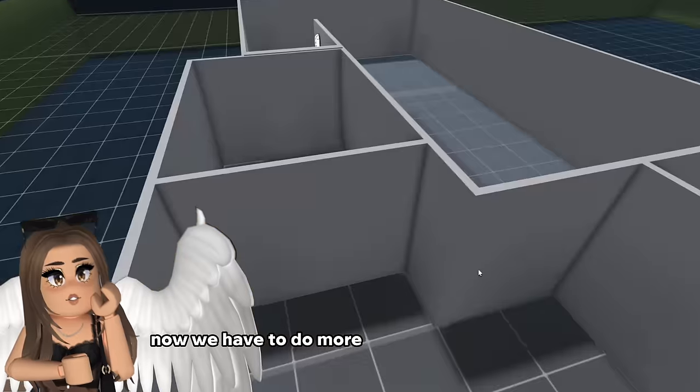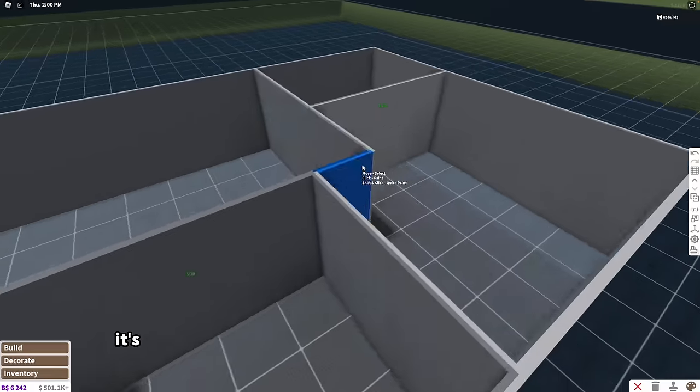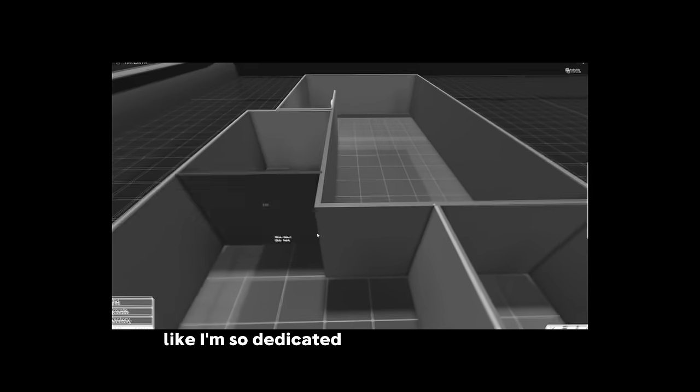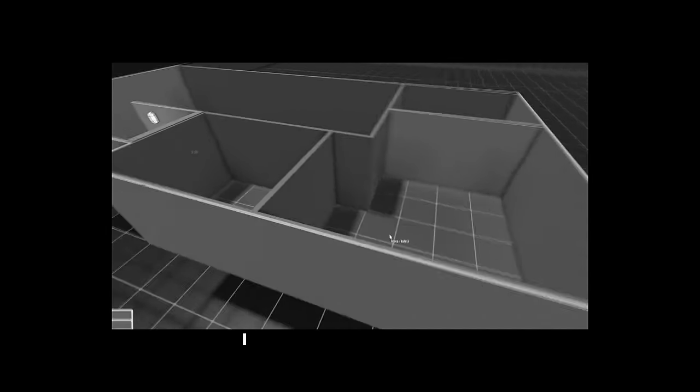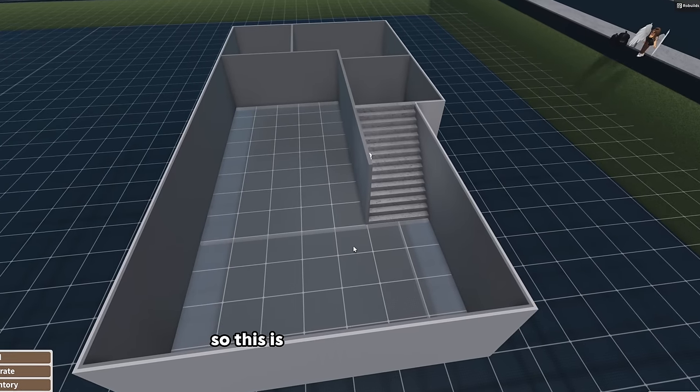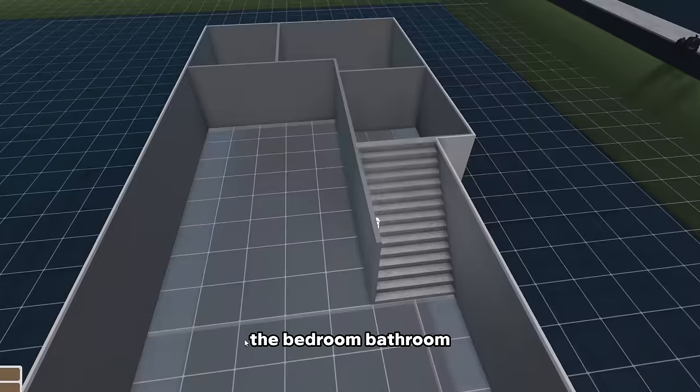Now we have to do more of like the living area. It's so hard for me to do commentary when I'm building - I always forget to talk. I'm so dedicated and focused that I just don't think. So this is the bottom floor - this is gonna have the kitchen, the bedroom, bathroom. This is gonna be the workout room because you have to stay fit, you know.